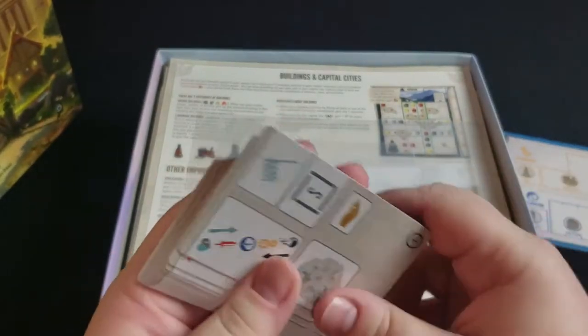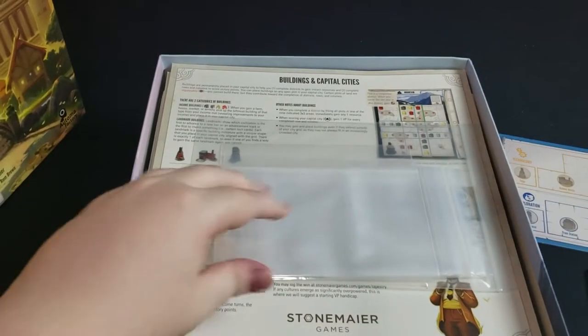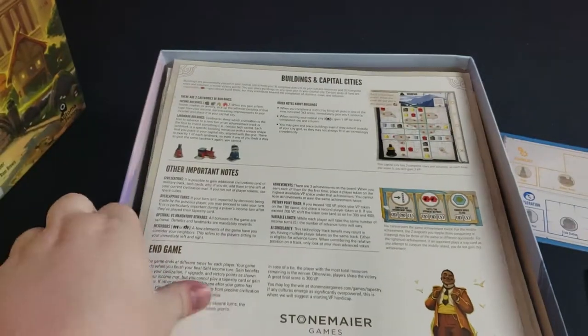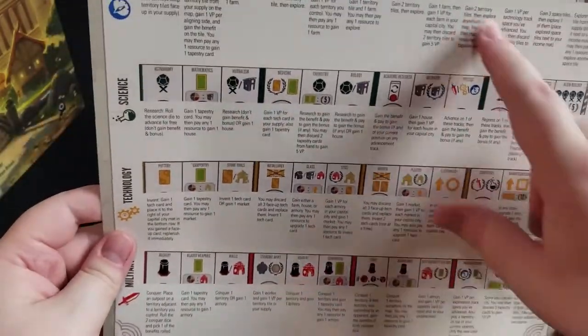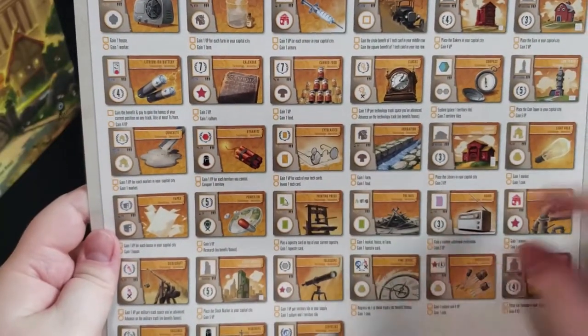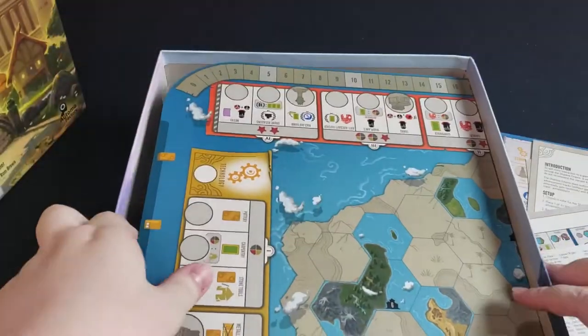And back here, I'm going to assume these are more of the solo mode cards. One of the nice things Stonemaier does is always give you plenty of extra bags, which is always helpful. We've got a rulebook — pretty short and simple — a little reference guide to tell you what all the different tracks on the game board mean, and then an explanation of all the technology cards. There's also the solo rules, another reference guide, and then the board.